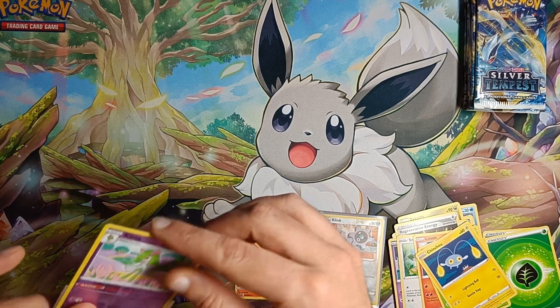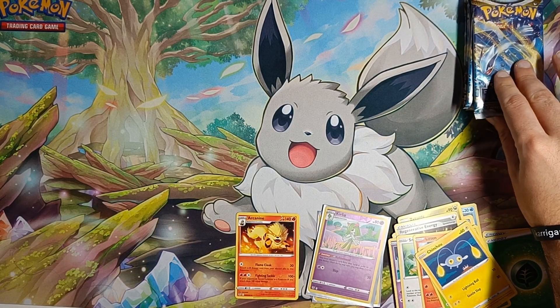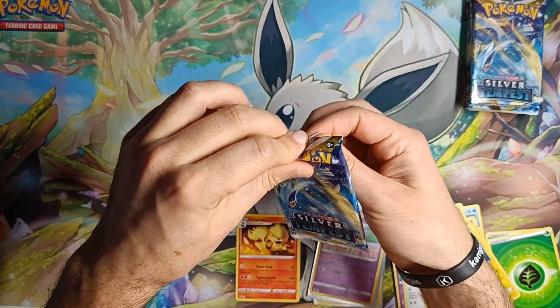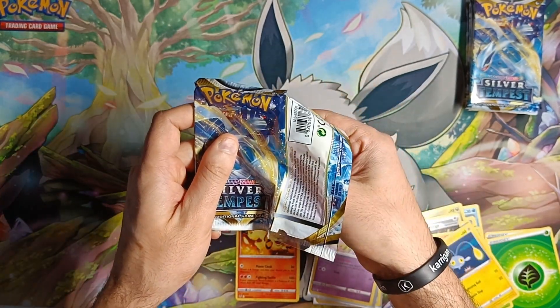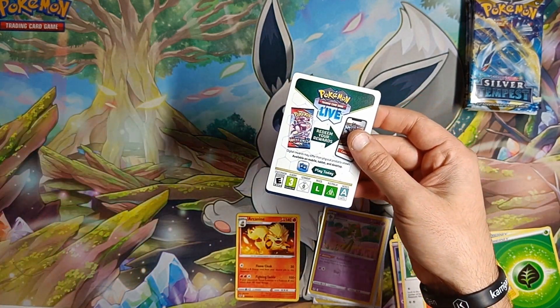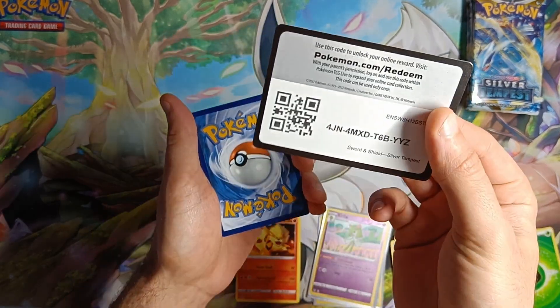Not a bad card. Pack number 7 for BattleSpectre. White coat again — oh no. This is not looking good right now.